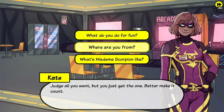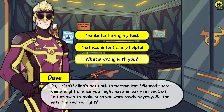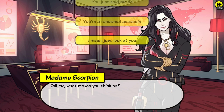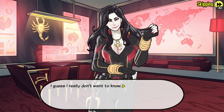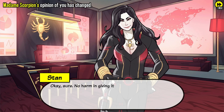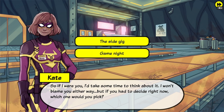Now select 'What's Madam Scorpion like.' Now select 'What's wrong with you.' Now work smarter, not harder. Now select option number 2: 'I mean you were the best assassin.' Now select option number 1: myself. Sure, why not. Option number 3: she's impressive — in a word. Now select the sidekick.